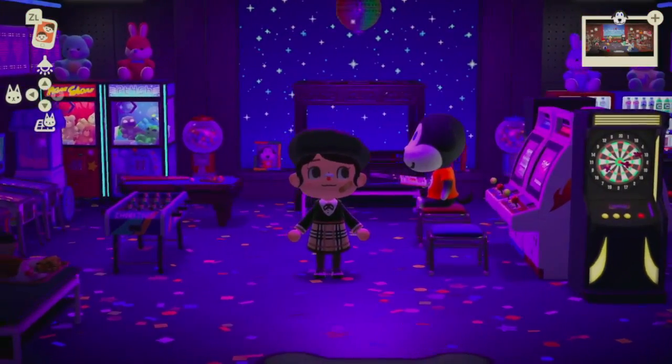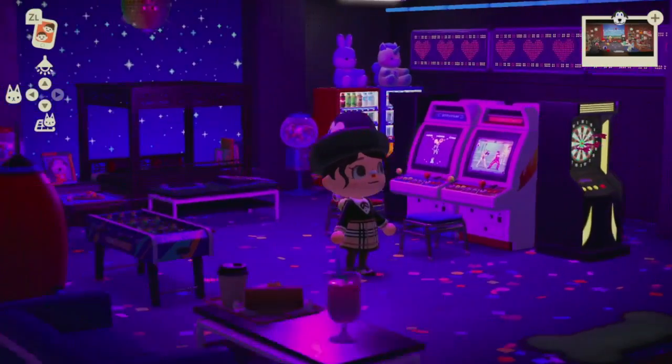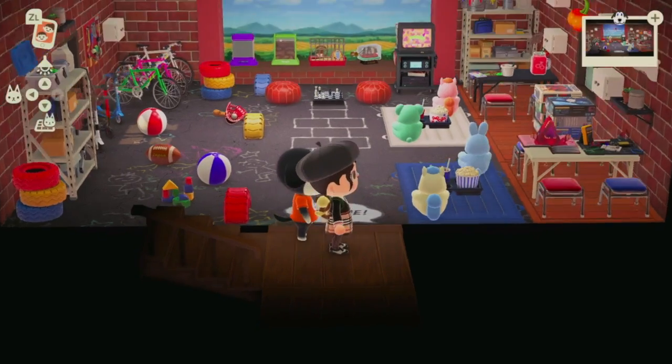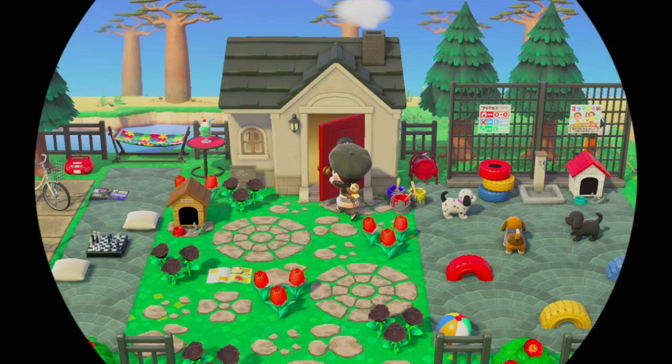I'm not sure if there's anything else I can really say about it, but let me know which room was your favorite down below. Let's go back outside just to run through all the rooms one more time. I think they're all very cohesive, even though they are different — we have the dog run outside, the play group downstairs, and of course the arcade upstairs. They're all fun little spaces and they just feel very Walker to me.